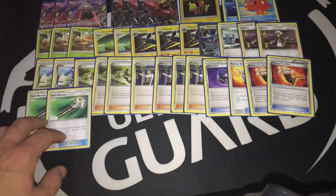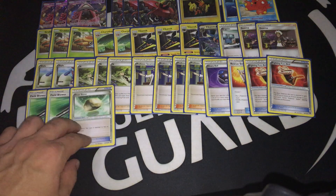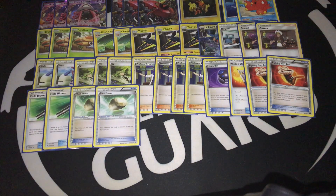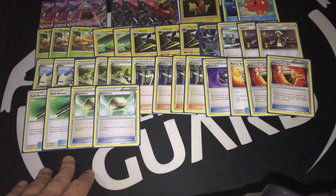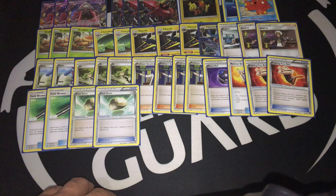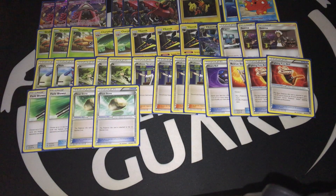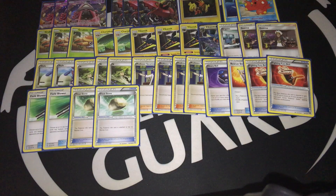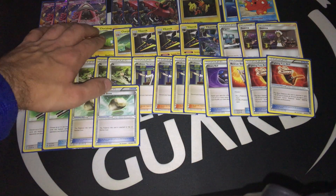Two copies of Field Blower — I feel it's very important to run Field Blowers, mainly because of the Garbodor decks. And then two copies of Float Stone, which might be good or might not be good. I think one Float Stone is very important to have in the deck, but two of them sounds like a sweet spot just in case of Guzma. Many players might not run a single Float Stone, but I really want to have a switch option. Maybe even Escape Rope might not be that bad, because with it we can force our opponent to promote something from the bench to the active position. But I really want to have a retreat option if I'm stuck with something up front.